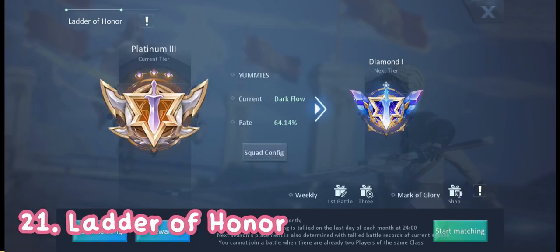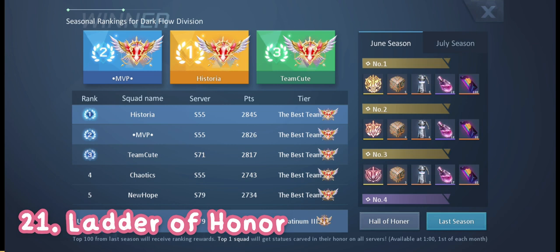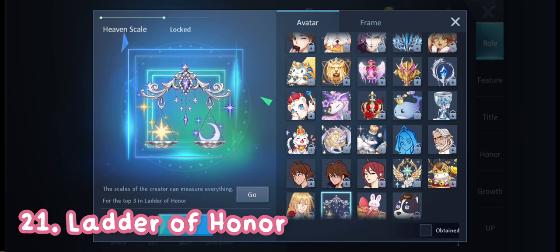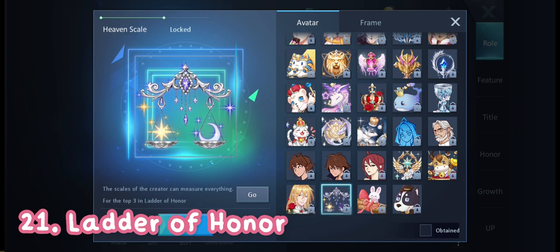The next one is actually the hardest way to get free avatars — by getting into the top three squads of the Letter of Honor. Every season they will release a different free avatar which only the top three squads on the Letter of Honor can get. These are the past Letter of Honor free avatars.